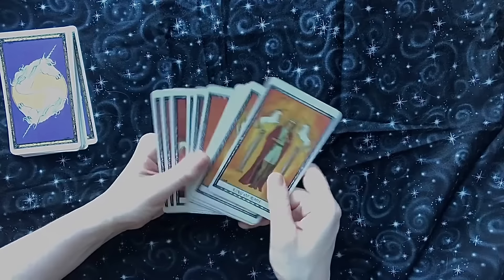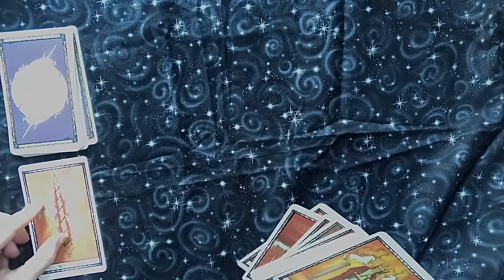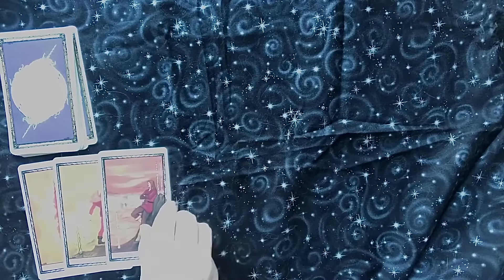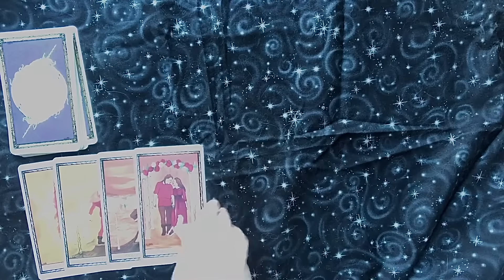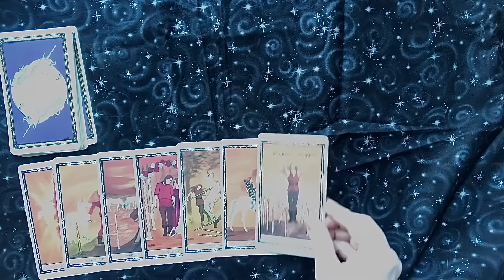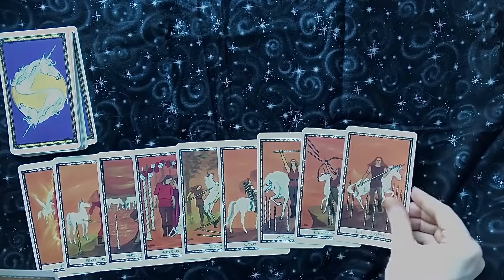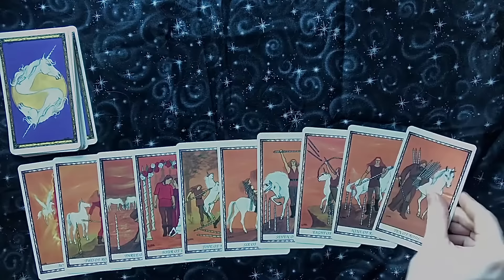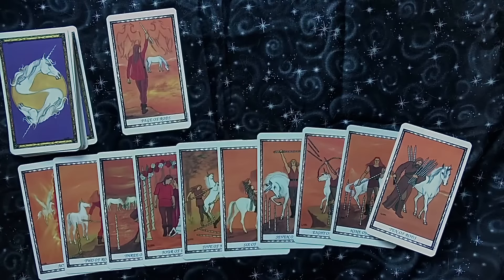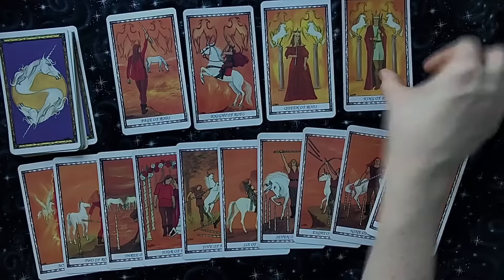And then we have our suit of rods, which would be the same as wands. We have our ace, two, three, four, five, six, seven, eight, nine, and ten, and then we have our page, knight, queen, and king.